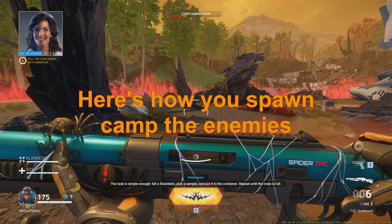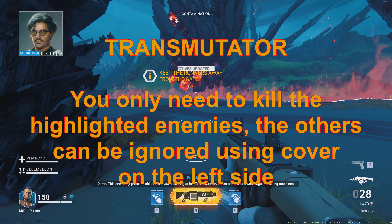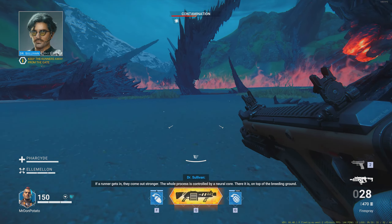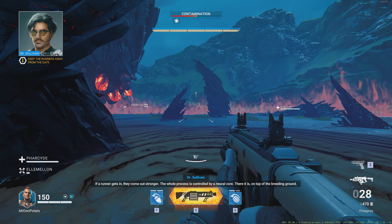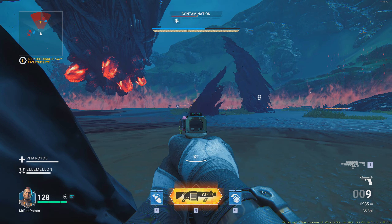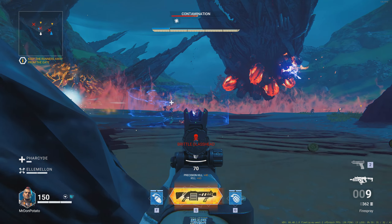To spawn camp these enemies: kill the first spawn and immediately move around to the second spawn, clear all of those, then move on to the third spawn. There's a bit more distance to the fourth spawn so if you take too long you might miss it — but you can still clean them up. Then we're back round to the start and we can repeat, just keep moving clockwise.